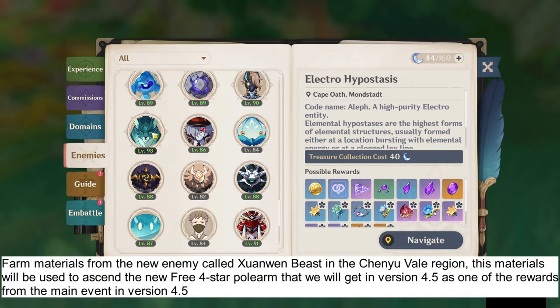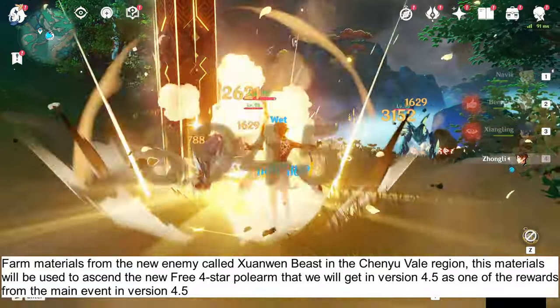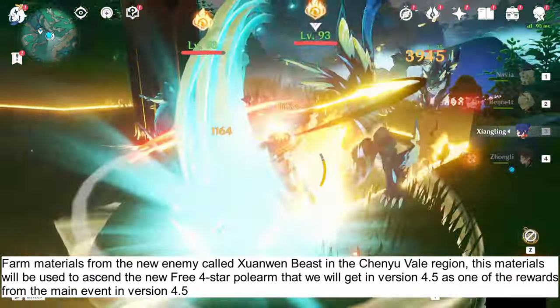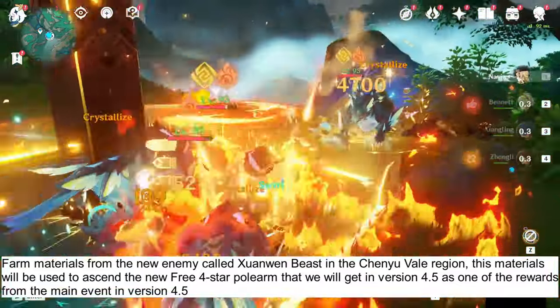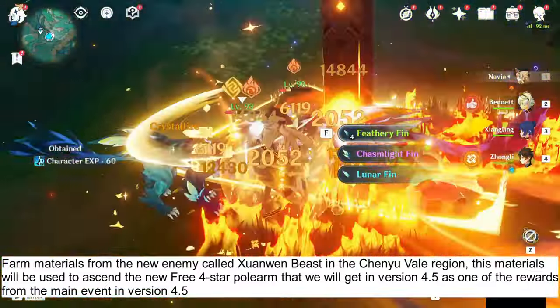Farm materials from the new enemy called the Xianwen Beast in the Chinyu Veil region. These materials will be used to ascend the new free 4-star polearm that we will receive in version 4.5 as one of the rewards from the main event.